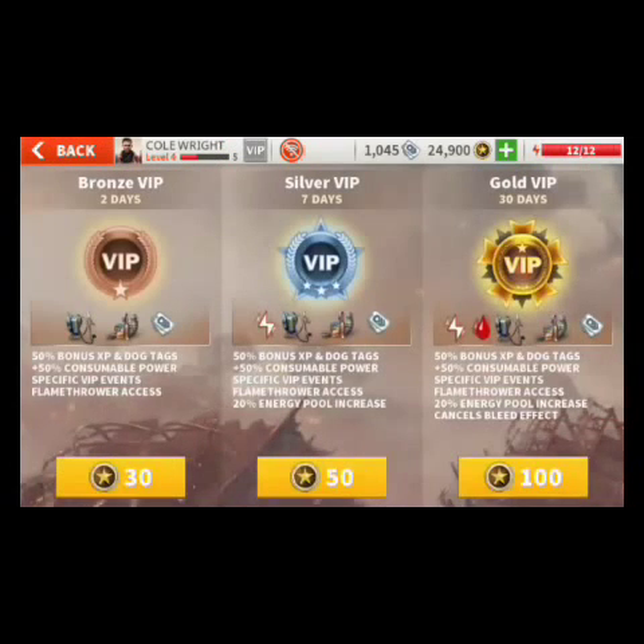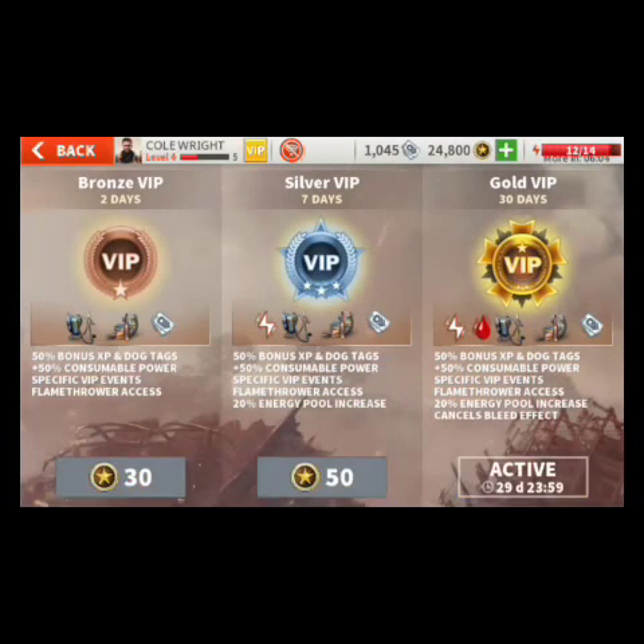Next is VIP. There are three types of VIP: Bros VIP, Silver VIP, and Gold VIP. Each VIP tier gives power-ups to your soldier, but you need medals to buy them. With a hacked version you can easily buy them. Bros VIP is valid for 2 days, Silver VIP for 7 days, and Gold VIP for 30 days. Mine is currently active for 29 days and 23 hours.